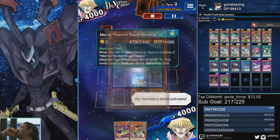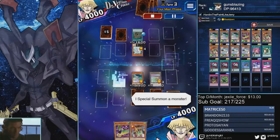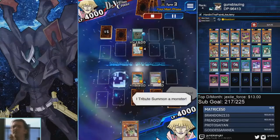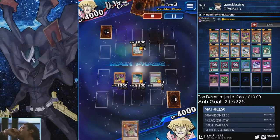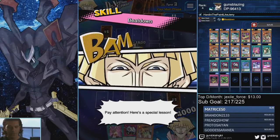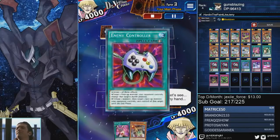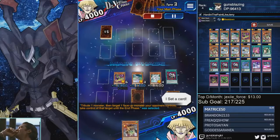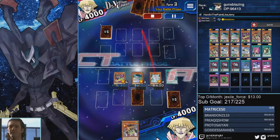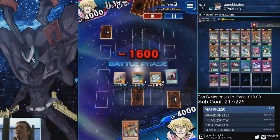I don't see the logic behind not attacking since the defense is also 1600 anyway. I go ahead and flip, then sack. Turns out his back row was probably something like Mirror Wall or Wall of Disruption because he can't chain it. I hit him with Beat, then Econ take, because I get more boost from Beatdown when the token is still on my side of the field, and I go in for a ton of damage.